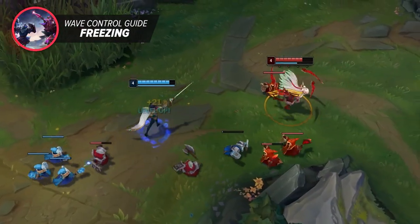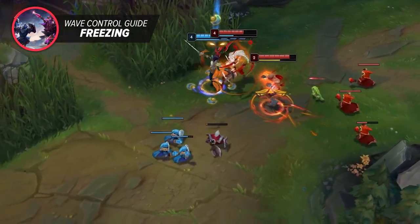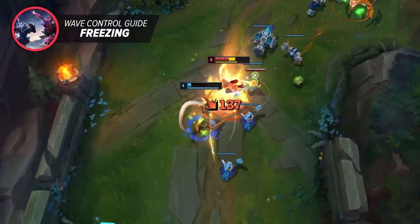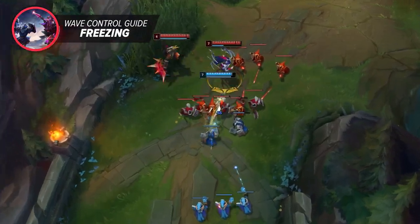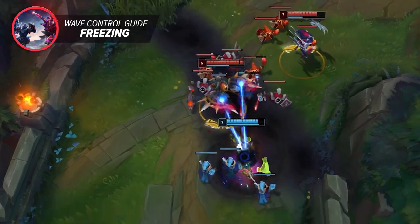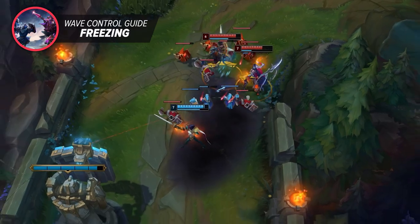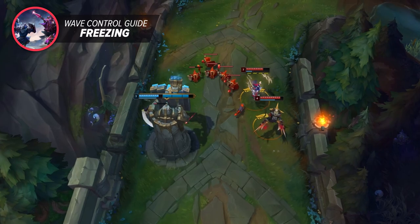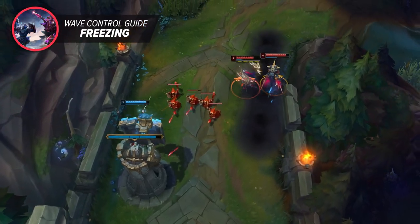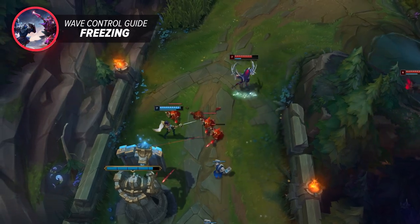If they want to break the freeze, they'll have to move up and risk you going in on them. If the jungler tries to gank you when you go in on your opponent, you'll be able to retreat back to your turret a lot easier, since you already postured towards your side of the lane. The only way your foe should be able to break a freeze is by calling in their jungler to help clear the wave. If they show up on the map, the rest of your laners are safe from ganks, and they're both losing tempo and sharing XP with their counterpart, giving you a lead in another way.